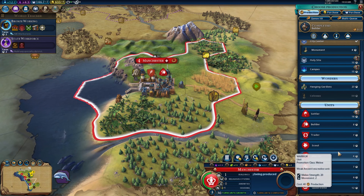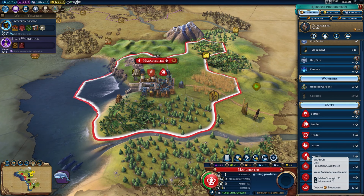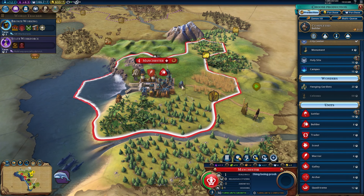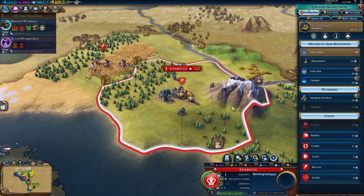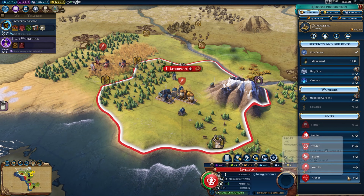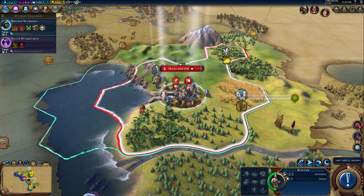What would be a good thing to build in Manchester? I was hoping to build a harbour but I haven't got that yet. They've had no improvements down here — they've just made a builder. Let's make an archer because there's nothing here to help defend. Liverpool has presumably just built a granary — plus one food from the granary. There's a lot going on, let's try and get them to build archers too — not the best but certainly helps.